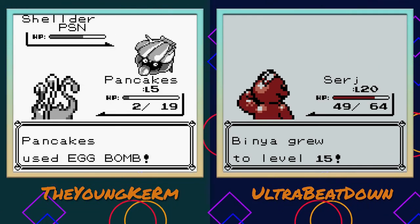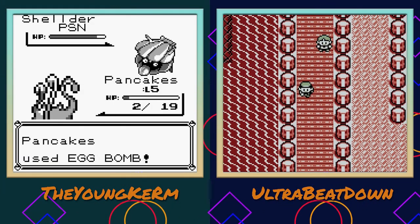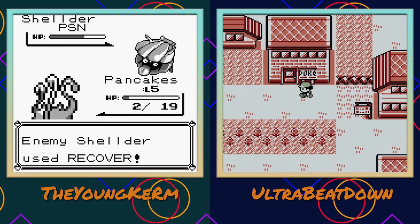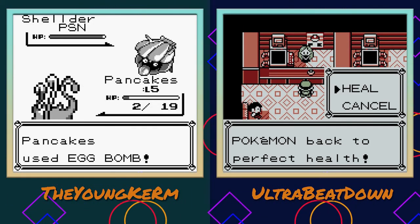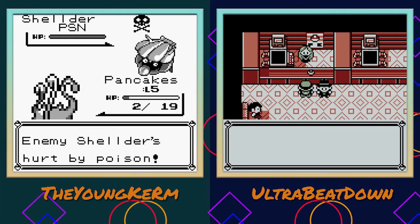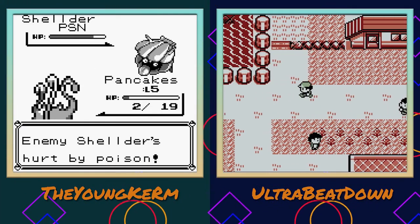It recovers for real. It's so dumb - it can Recover infinitely. This is just gonna take forever. This is the most annoying - just kill me already, put me out of my misery. This is basically a beta game. They're like 'what doesn't work? Let's fix it in Gen Two.' It's literally just recovering now - I'm gonna be stuck in this forever because it can't hit me since I Sand Attacked it, and for some reason Recover can't miss.